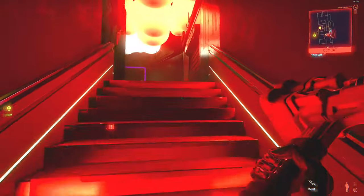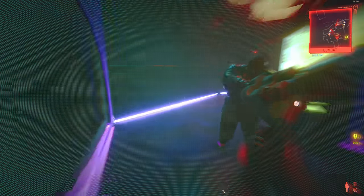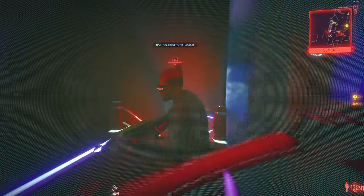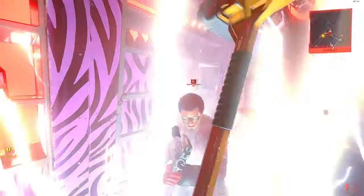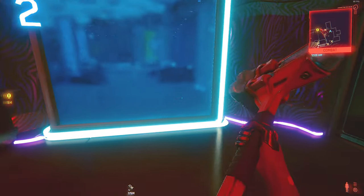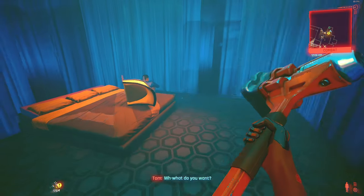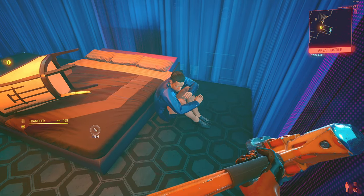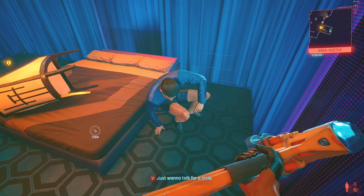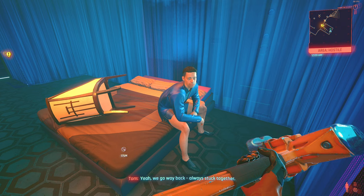There's a few more enemies up there. I really like this slow motion. There's one more, there's a camera. And you need to talk to Tom — which triggers another interaction, different. Relax, you're not in trouble, just want to talk for a little. Heard you and Evelyn get along famously — is that true? Yeah, we go way back, always stuck together. Why do you ask?